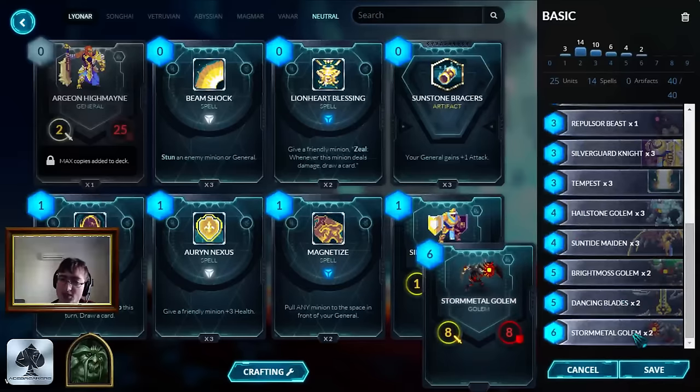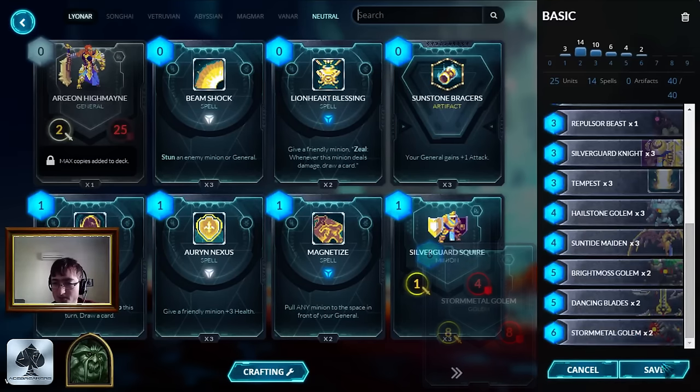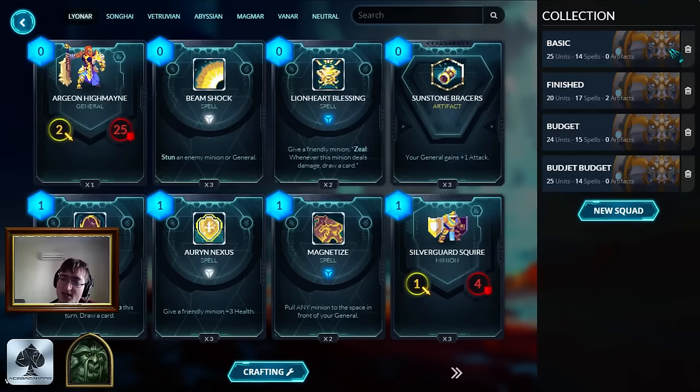Dealing three damage, 4/6 - the tempo swing is pretty large when you play this thing. Last card in this particular deck is the Storm Metal Golem - 8/8 for six. Again, just a big golem at the end of the curve. It's good with Divine Bond, hard to deal with for a lot of decks, and it's just a worthy inclusion. So that's the basic deck that you have to start with.